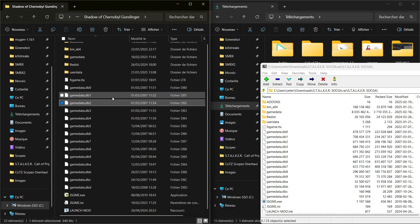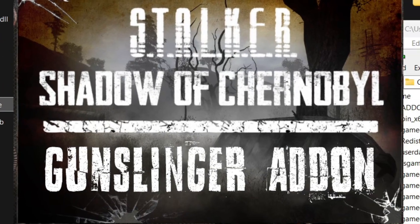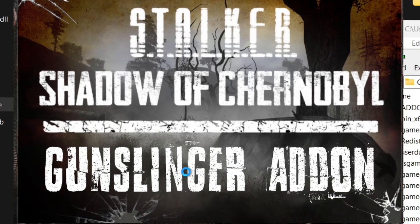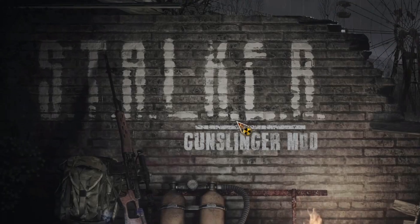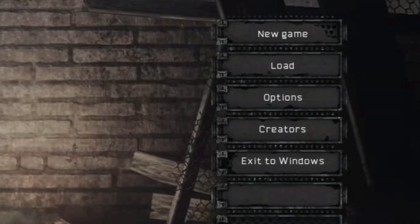Only thing left is to launch the game. Simply head over to binx64 and launch xrengine.exe. Now inside the game, open the console, type 'language ang', and hit Enter.